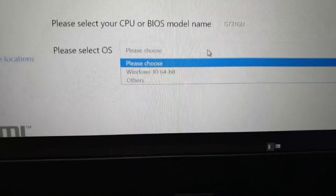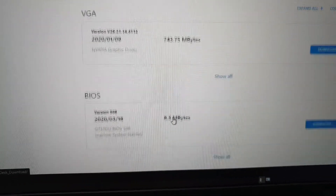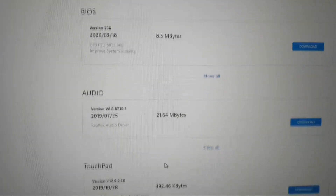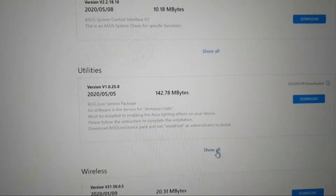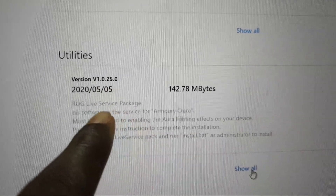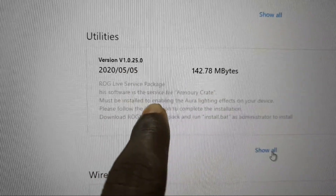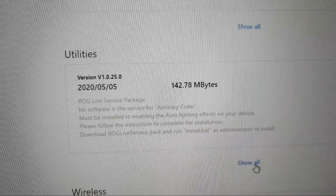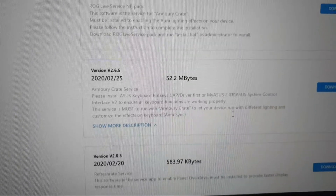Choose your OS version and system. As you can see, under there you have BIOS — I recommend you don't touch the BIOS, leave it as is. Under Utility, this is what we were looking at a few seconds ago. You can see it may be installed to enable the Aura light effect on your device. Let's see if there is Armoury Crate.